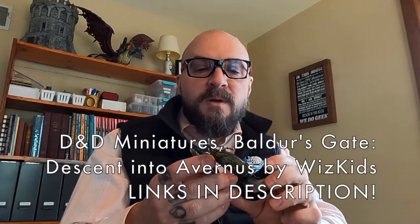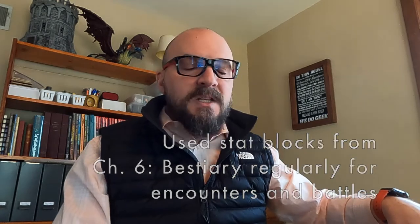Coming back to fiends and the Blood War — I was a big fan of using fiends in my campaign. I used a lot of demons and devils. I had purchased the Icons of the Realm Baldur's Gate: Descent into Avernus pre-painted mini set — actually a full case of those minis, and was lucky enough to get every mini in the set. This is a Bael. This is Zariel. I have many more — a Legion Horned Devil — a lot of these minis that I used regularly in my previous campaign. I used the set before I had ever read the Blood War chapter in Mordenkainen's, looking at the stat blocks but not having read that chapter.